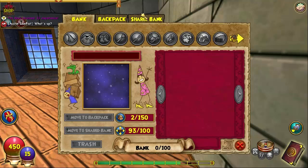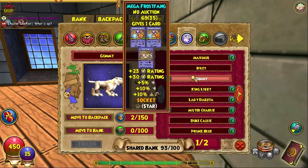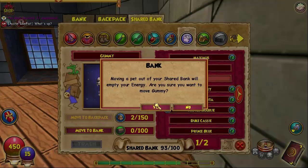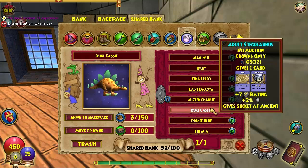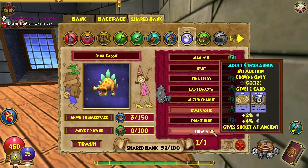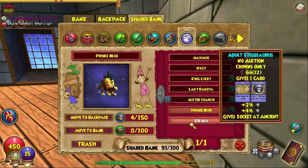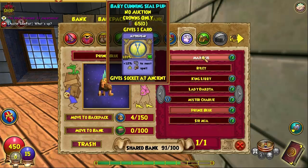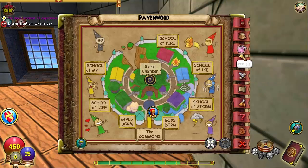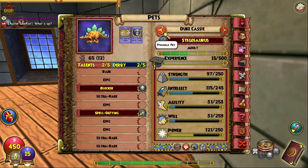Alright, so we're gonna go home. I got my pets in here, I got my Gummy, and I believe it's Duke Cassie — let's just hope I'm right. Yep, let's double check. On this pet all I need is my Will to go up by one.